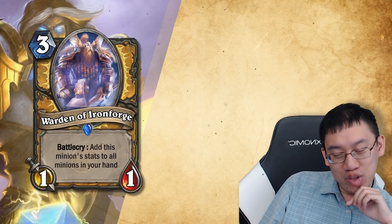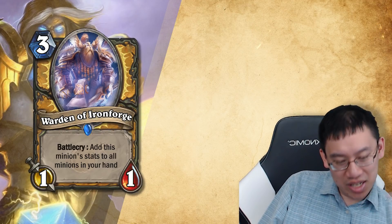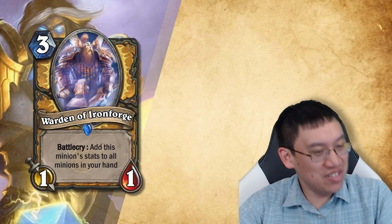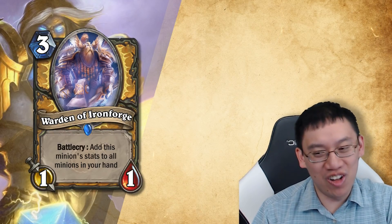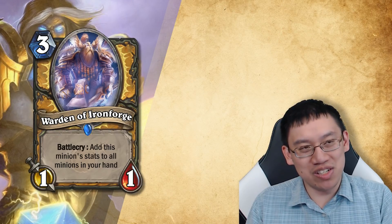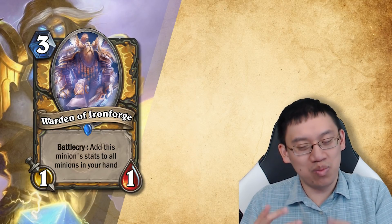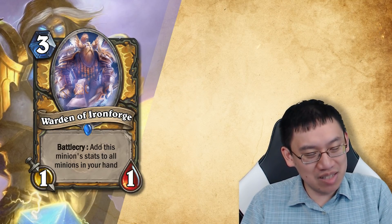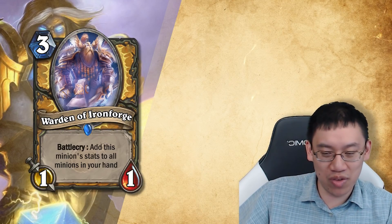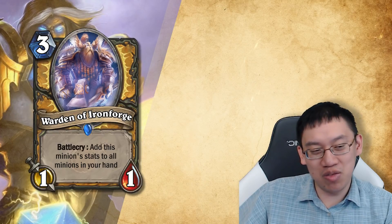Next we have Warden of Ironforge. Three mana, one-one. Battlecry: Add this minion's stats to all minions in your hand. So it's a hand buff card that wants you to buff it while it's in your hand. There's actually quite a bit of a flaw, because it gets such a benefit when it gets hand buffed that it becomes ridiculous. Like, you simply give it plus one, plus one, and then it's a three mana two-two that buffs all your minions in hand by two. That seems insane. And with the current design of it not being legendary, you could play Warden of Ironforge buffing your Warden of Ironforge, which means your next one would buff your entire hand by a ridiculous amount.